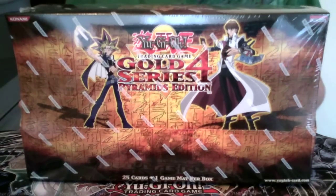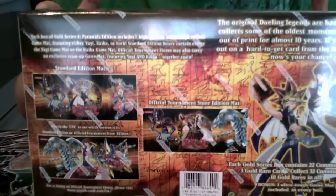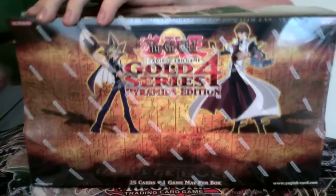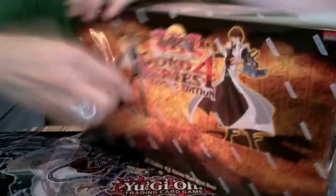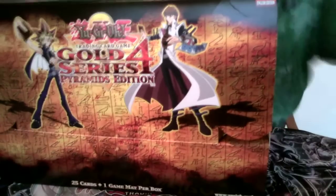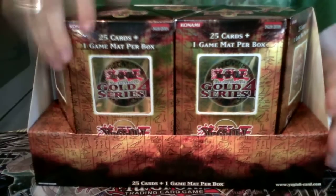There are five pyramid-like boxes in here, and each of them comes with a different playmat. There's one Kaiba, one Yugi, and one of them together. As for how I got it, it was on sale at my locals. Normally getting these things online is almost 30 bucks if you include shipping per pack individually, but this was 100 bucks for me overall. When you open it up, you get five packs, five of these pyramid packs, each one has a mat and the Gold Series cards.